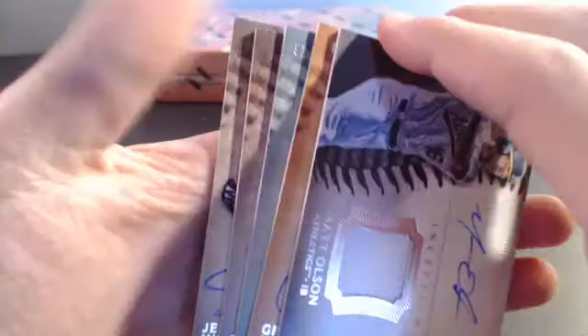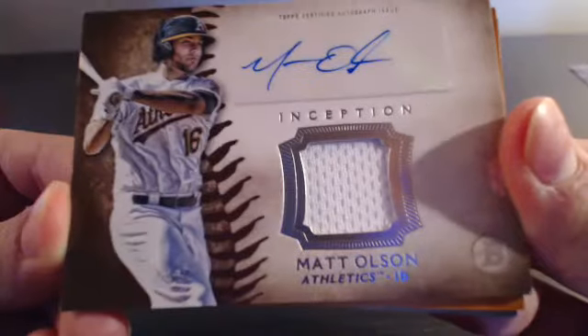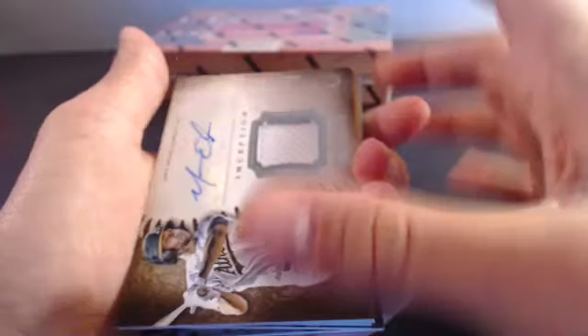We got some color - an orange and a green. Matt Olsen for the Oakland A's - that's the second A's hit, going to Alan G. The orange autograph coming up is Grant Holmes - let me flip that around. Number two out of 25 for the LA Dodgers.